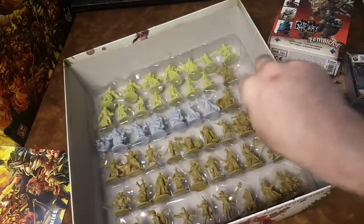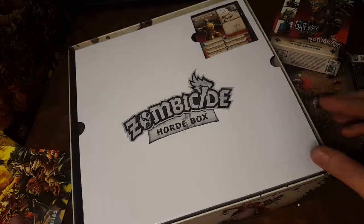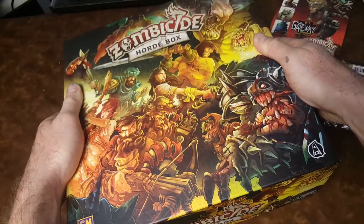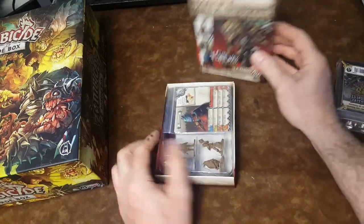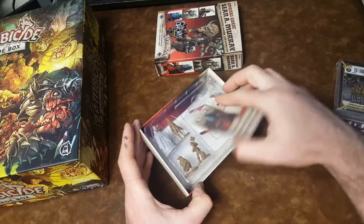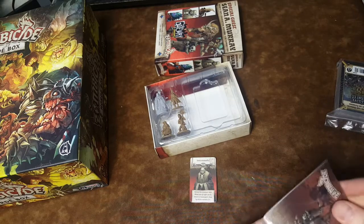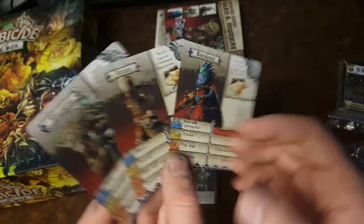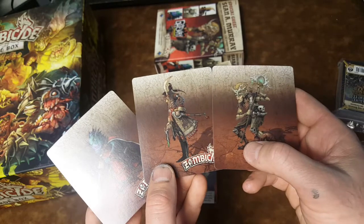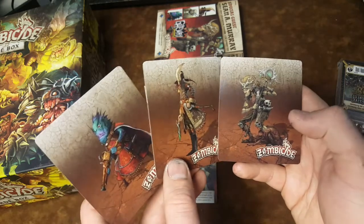Okay, so that's the horde box. Now let's look at a special guest — Sean A. Murray. So we have with us what looks like a villain and some heroes. Okay, so you got three heroes — very interesting designs. They're vastly different designs, they're really cool though. I like that.